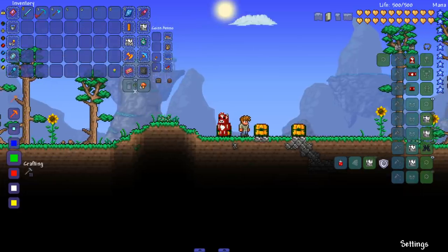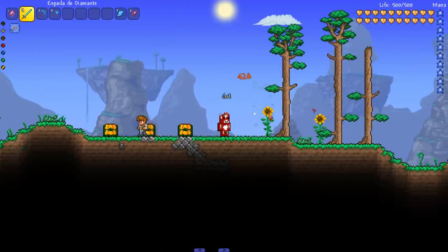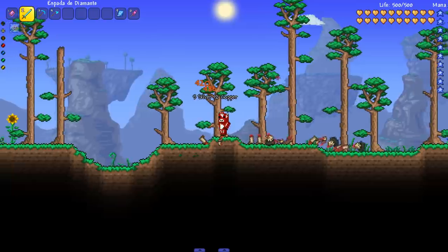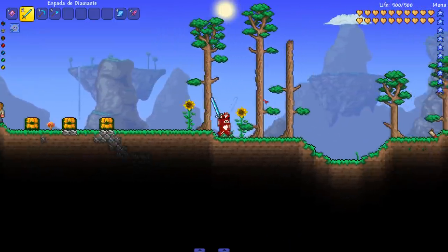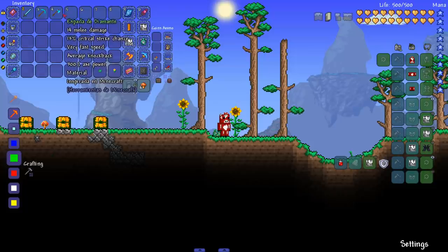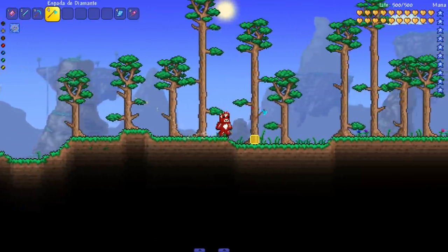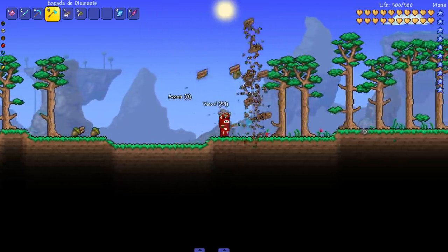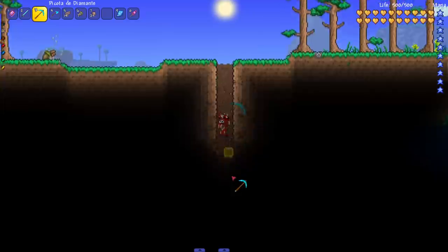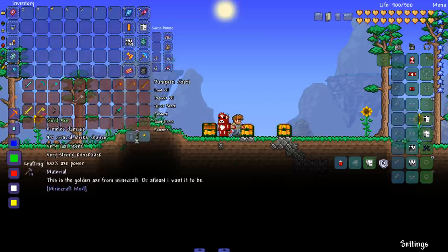Next up, the other diamond tools in a different language - espada de diamante. That's the sword - holy, this thing is quick! Summoning enemies: it does 220 damage and is fast as hell. Next up we got the picota de diamante and the axe. The axe is strong rather than fast, which is good enough for trees. Then the pickaxe - very, very fast. Those were the three diamond tools.